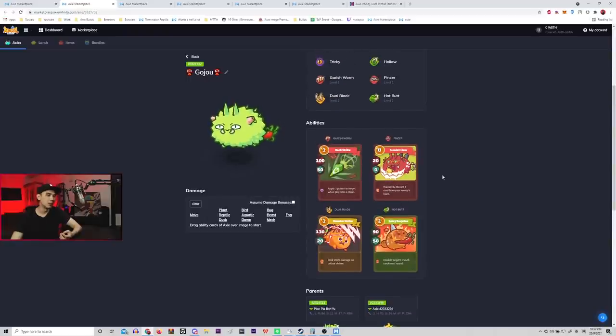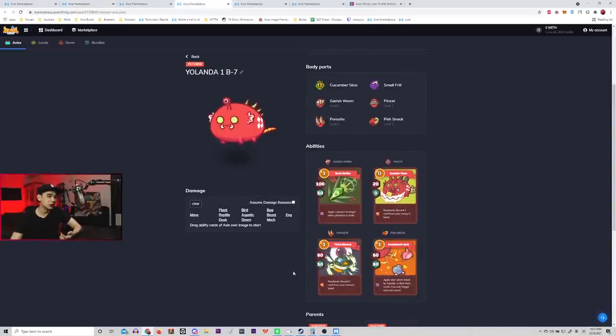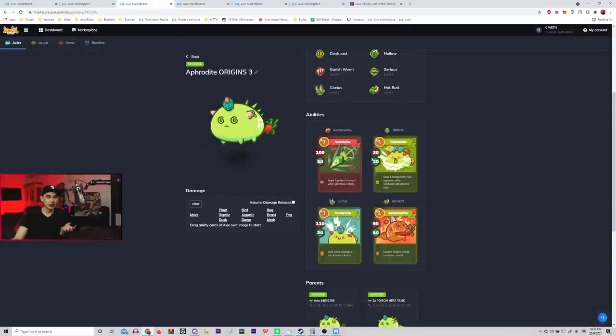The reason I feel pincer is one of the better mouth cards for this build: one, it's very easy chaining on garish worm and cute bunny; two, it's zero cost, which allows us to play more freely in the early to mid game; and on top of that, it discards the enemy cards, which is confirmed value. Comparatively, serious bite costs one energy and the chance of stealing the energy might not be there — but if you do get the steal, it can snowball the team quite well.